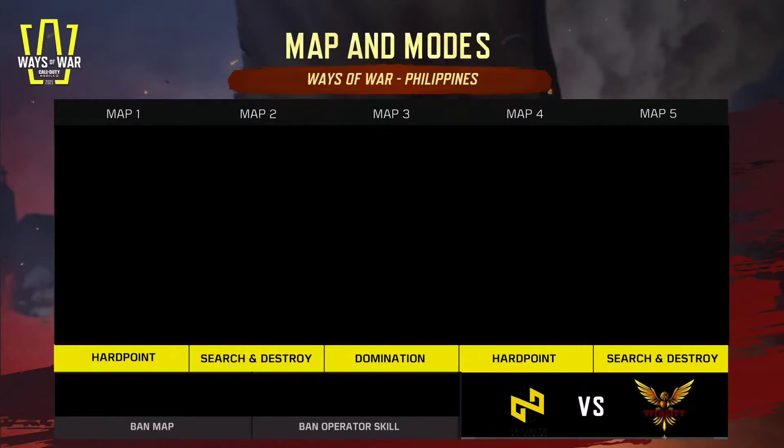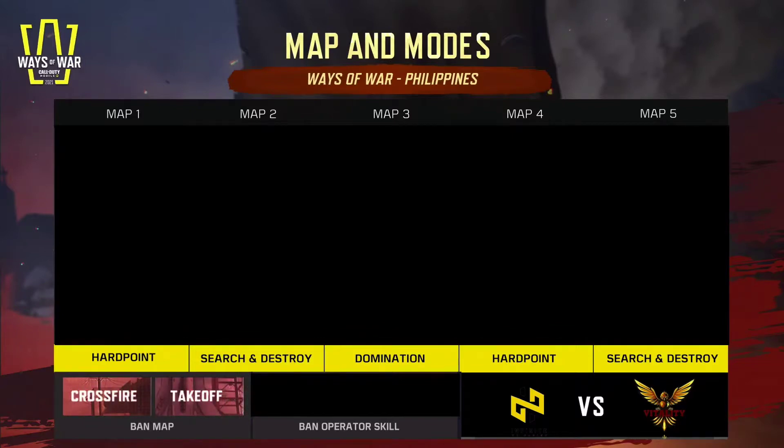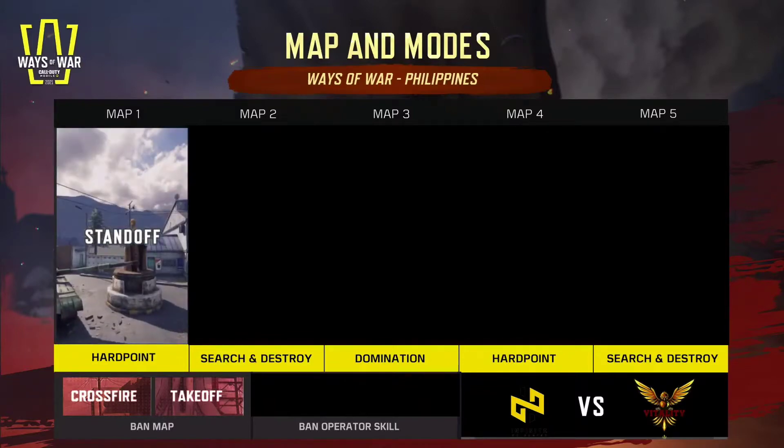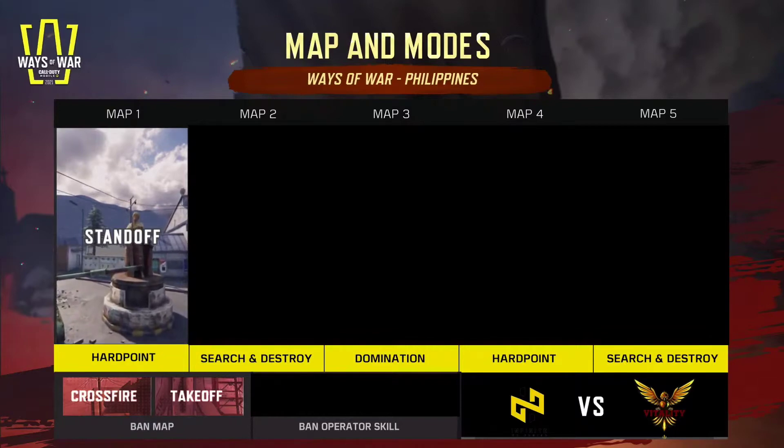Each team can ban one map. Let's see exactly which map gets banned here. Infinite has won the coin toss, so Infinite bans out Crossfire and Vitality bans Takeoff. Now let's see where Infinite wants to fight - they say let's get down and dirty at Standoff, so the hotel yard will be well lit by both teams.